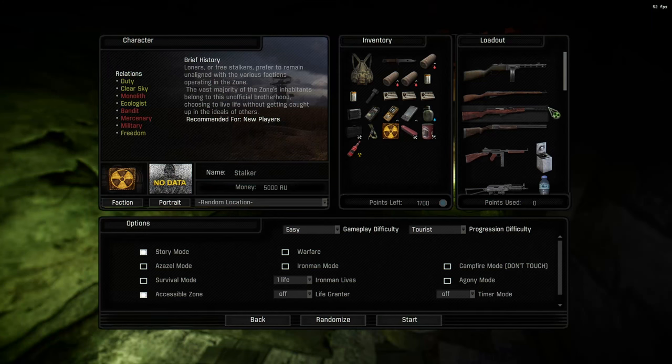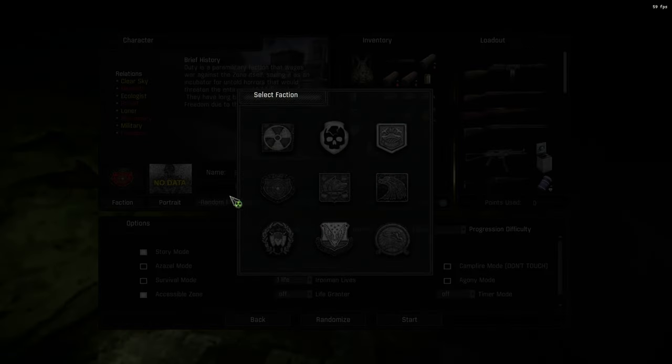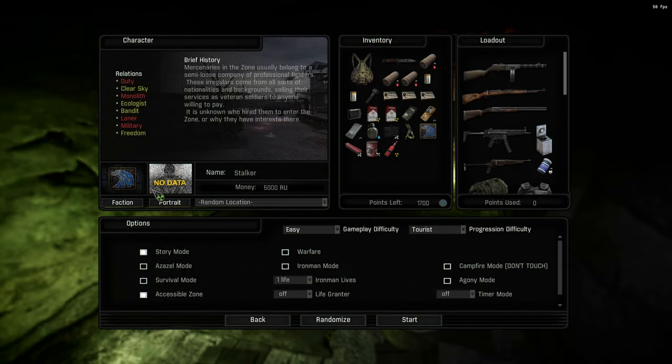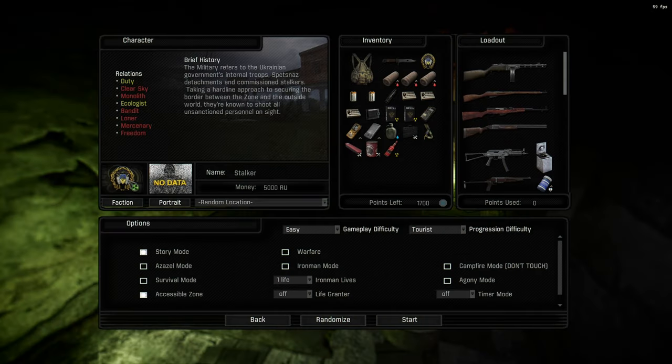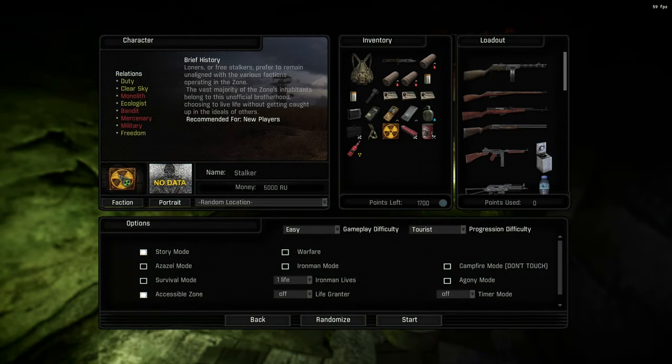Click New Game. This screen may look complicated but it's not. First, look at character selection. Up here is your relation — red means bad, yellowy-green means good. When changing factions, bear in mind this affects difficulty. Some factions like you, some don't. If you want a pacifist playthrough, more people will like you. Military factions — nobody likes them, so that's a super hard playthrough. For new players, I'd recommend the Loners or Freestalkers.